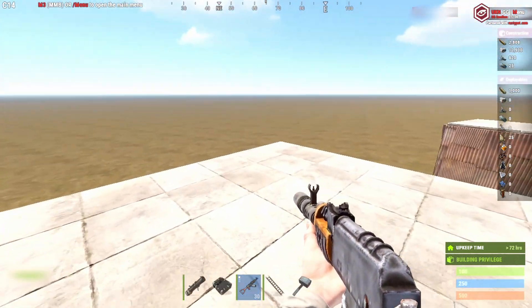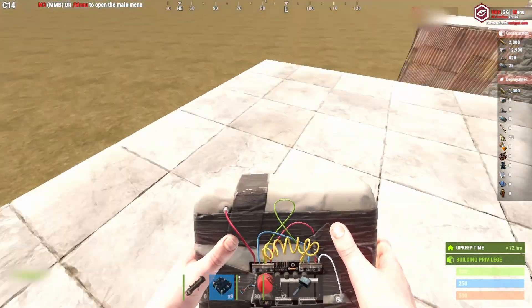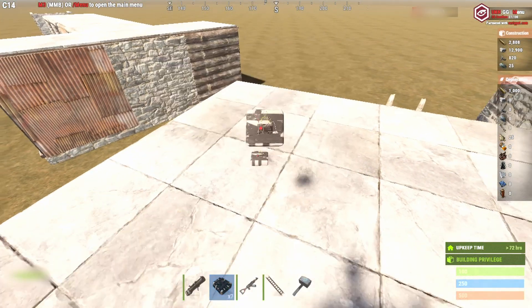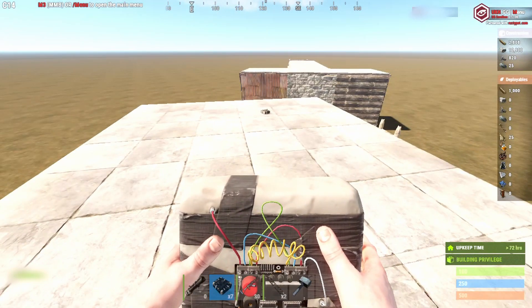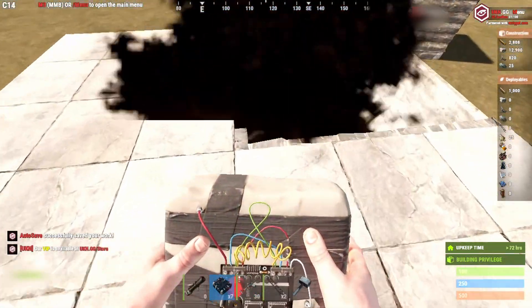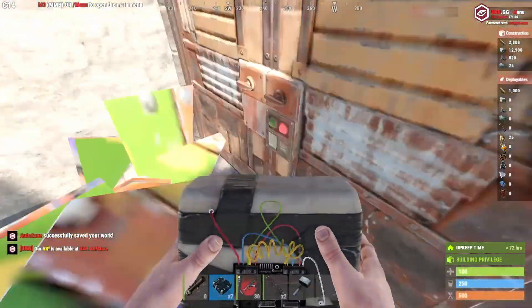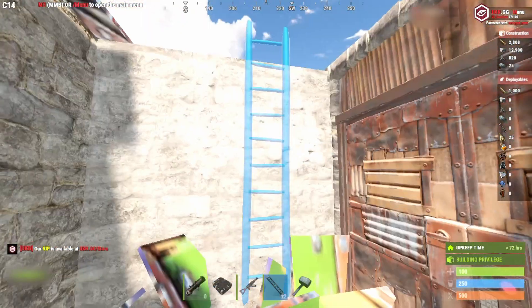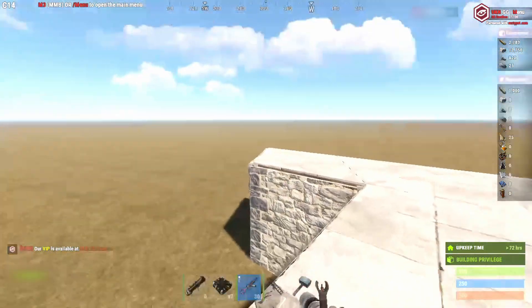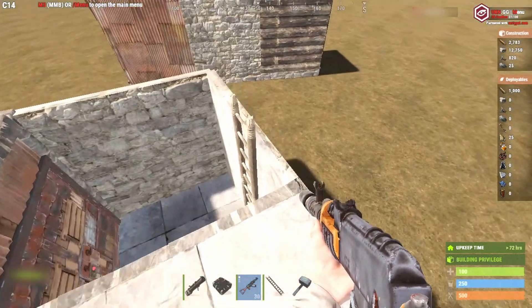If you can get to a tool cupboard, you destroy it and place down your own tool cupboard. Now you can take your time raiding because you can fill yourself in on the base — you put your wall in and then you raid your way out, which is a lot easier because now you don't have to worry about people attacking you. You can use C4, blow through a ceiling tile that you think is lucrative, and then drop down and get what you've got.